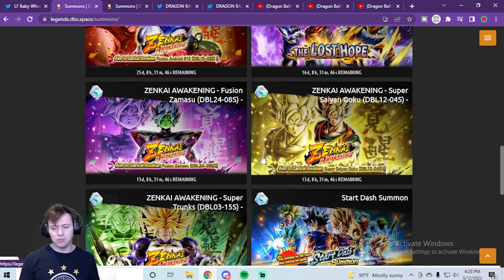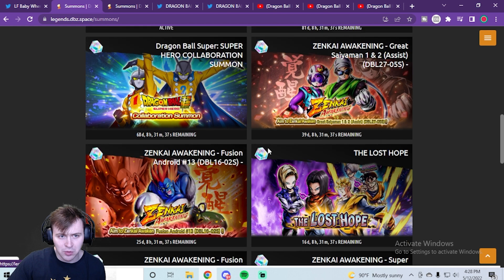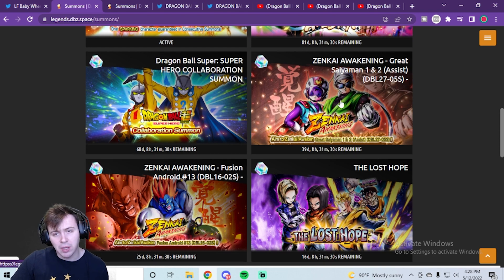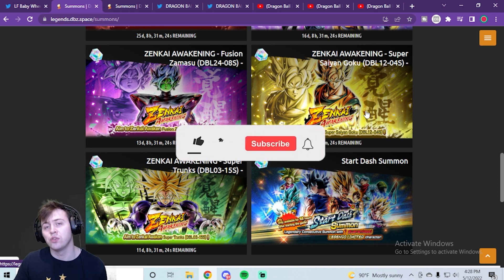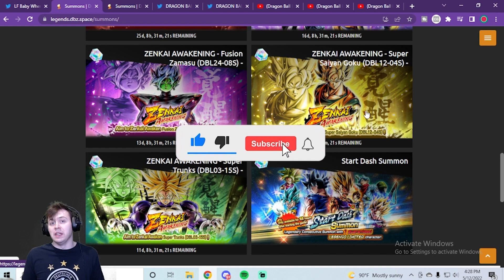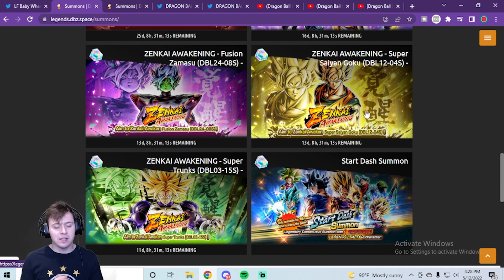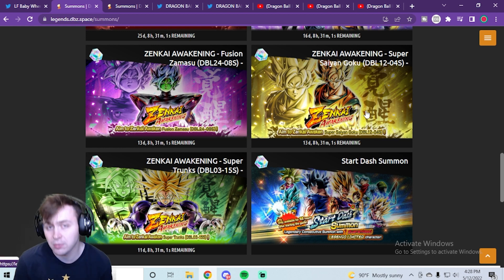The Goku returning wouldn't be as weird given the current trend, since he's a Movies unit. Gamma 1 and 2 are from the new movie, and we just got a Zenkai for a movie unit. With all of this going on, it really makes me think we'll be getting a new Movies unit — potentially something from Dragon Ball Super: Super Hero, or maybe a transforming Gogeta going from Gogeta to Gogeta Blue.